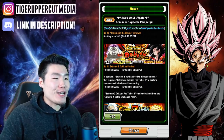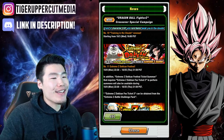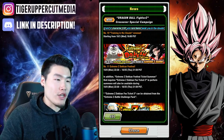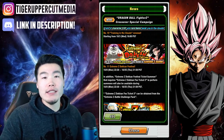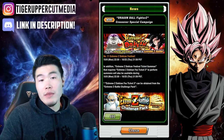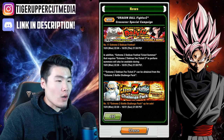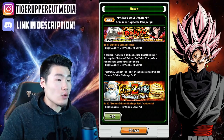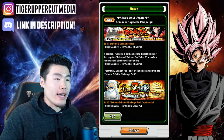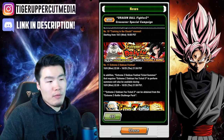Number eleven is the Extreme Z Awakening Dokkan Festival — this is the banner for the EZA Full Power Frieza. It's going to feature SSJ4 Goku and SDR SSJ3 Vegeta, some solid units. If you're missing them it might be worth a shot. In addition, there are Extreme Z Dokkan Festival Summon Tickets — a separate ticket banner requiring Extreme Z Dokkan Festival Ticket 3. We'll be able to get some tickets through missions or something like that.